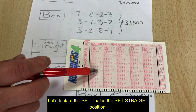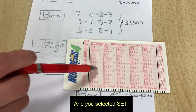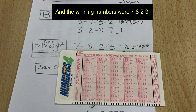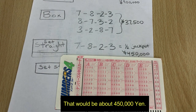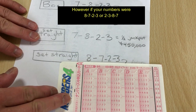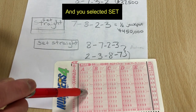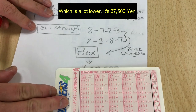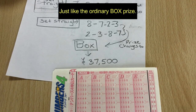Let's look at the set — that is the set straight position. Let's say you chose 7, 8, 2, 3 and selected set. If the winning numbers were 7, 8, 2, 3, you would win half the jackpot — about 450,000 yen. However, if your numbers were 8, 7, 2, 3 or 2, 3, 8, 7 and you selected set, the prize changes to a box prize, which is a lot lower — 37,500 yen, just like the ordinary box prize.